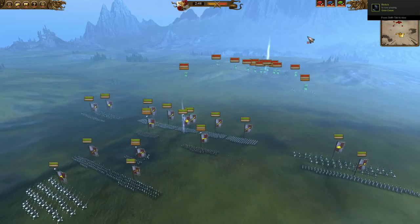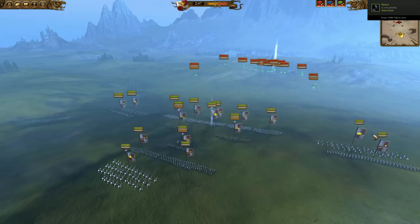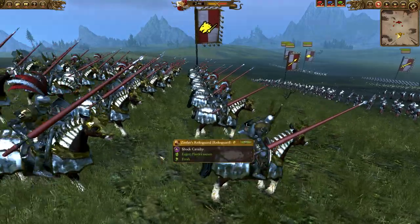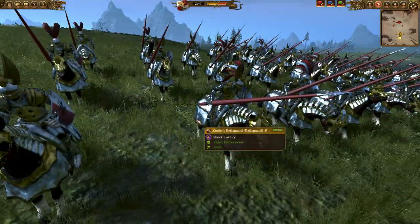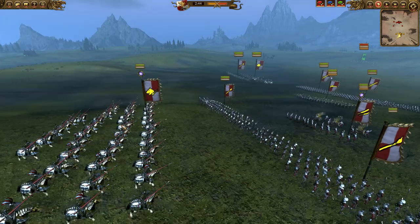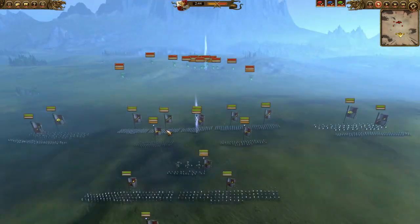In my attempts to neutralize this, you can see I do have three units of Reichsguard — two regular Reichsguard and one Zentler's Reichsguard, just because I had an extra couple hundred gold. I figured why not bring these super cool, really powerful units. Having that immunity to psychology is always helpful in regiments of renown.